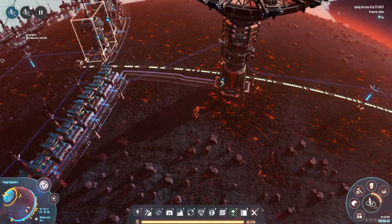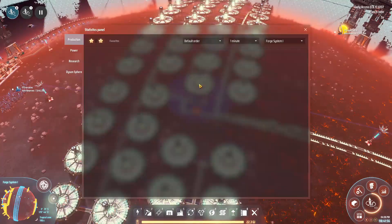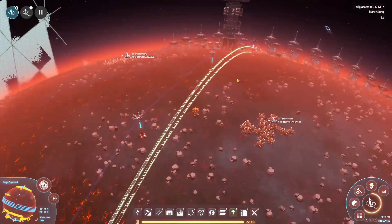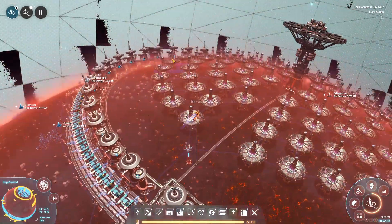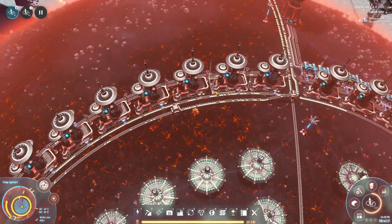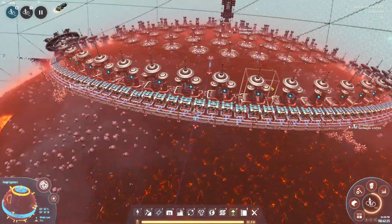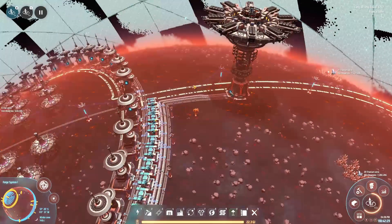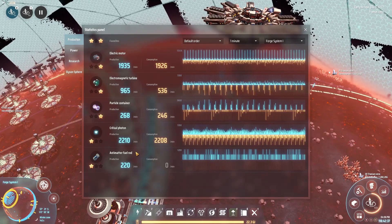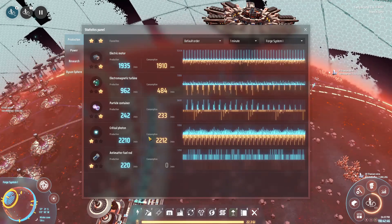We added an entire second batch of photon ray receivers, bringing photon generation up to 2,200 per minute with two belts. We extended the antimatter production line all the way around as well. It just kicked into gear so the 10-minute numbers are a little wonky, but we're going to be producing about 220 antimatter fuel rods per minute, which if burned constantly works out to about 27.5 gigawatts.